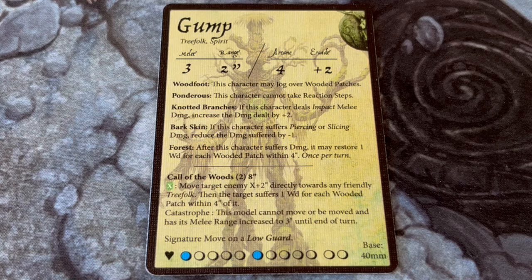Gump also has 1 arcane ability which costs 2 energy and targets an enemy within 8 inches. If you play a green card, the target moves a number of inches equal to 2 plus the value of the card towards a friendly treefolk character, and then suffers 1 wound for each wooded patch within 4 inches. On a catastrophe, Gump cannot move or be moved, but he has his melee range increased to 3 inches until the end of the turn. This is a really good arcane ability — not only does it let you pull enemy units out of position, dragging them away from objectives and moonstones, but it also lets you move them closer to your treefolk and inflicts damage. Even on a catastrophe, Gump roots himself to the ground and grows a longer reach, which is ideal if he's sitting on an objective.